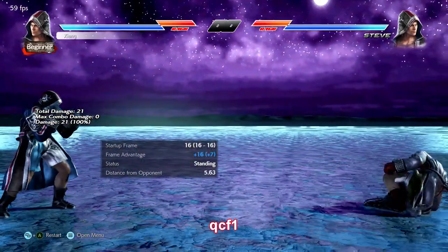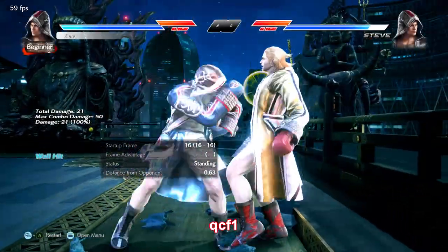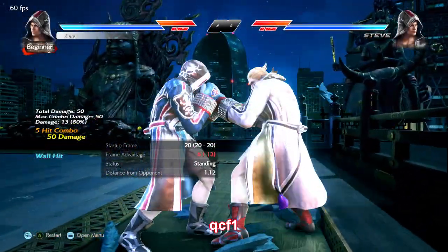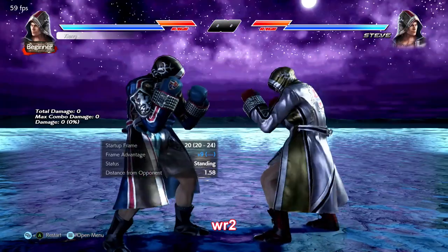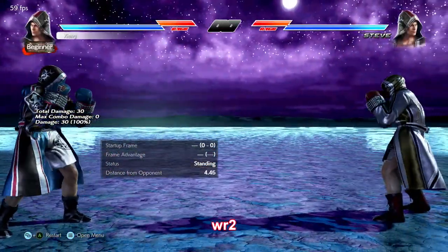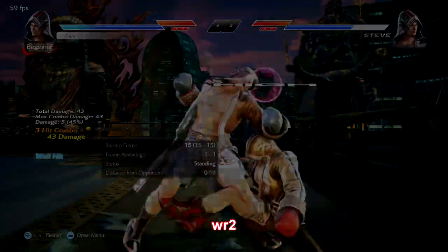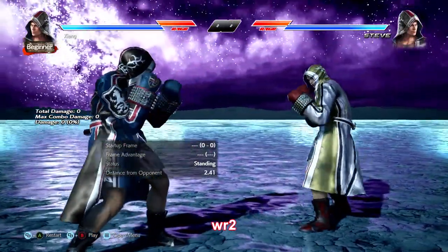Quarter circle forward 1 is another quick power mid, safe if you transition into flicker. It can also wall splat, so very scary at the wall. Steve has no wall-running 3, so this is what he has instead. It's plus 9 to plus 13 on block, knocks down or wall splats on hit — not a launcher like a slash kick, but still very very strong.